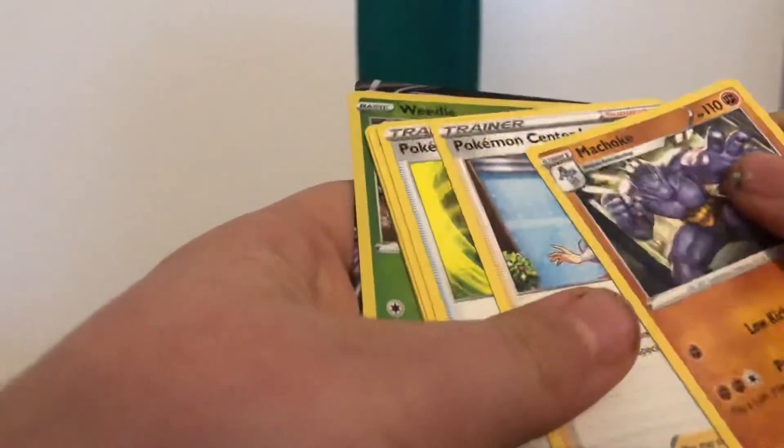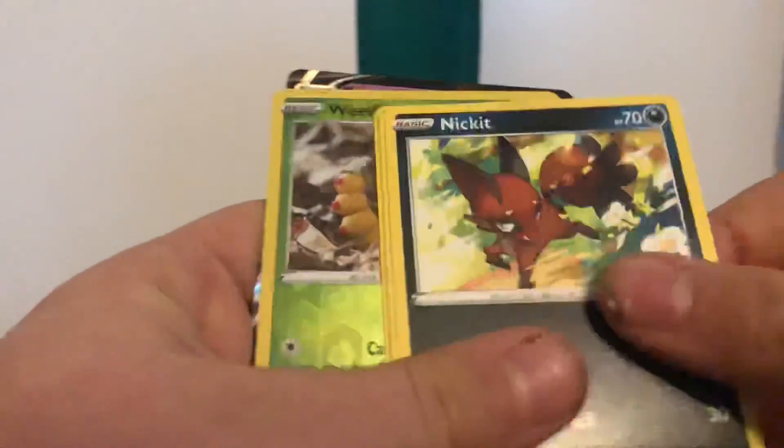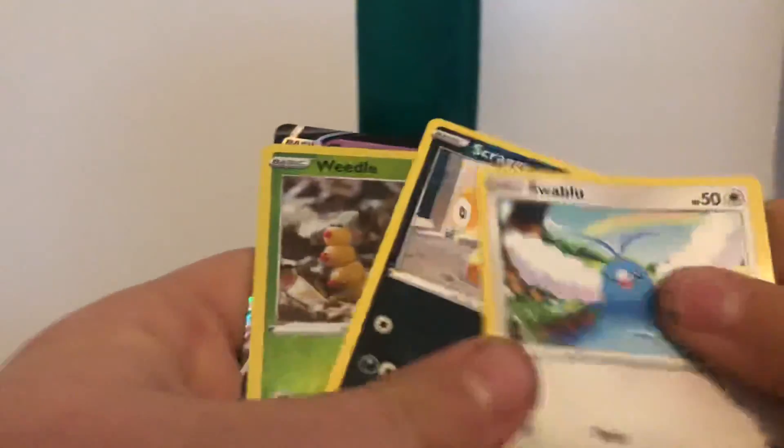Fourth pack: Fire Energy, Malamar, Machop, Pokémon, Cerulean, Poké Ball, Nincada, Hattenna, Swablu, Scraggy, Leedle, and Gardevoir V.